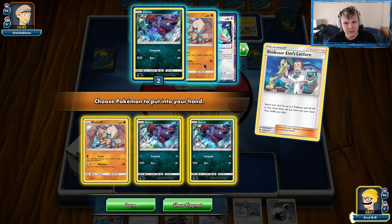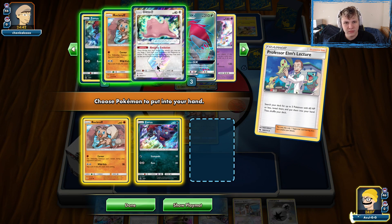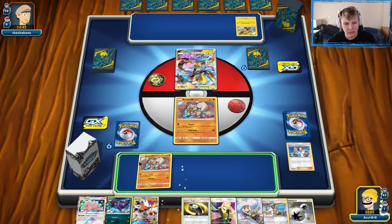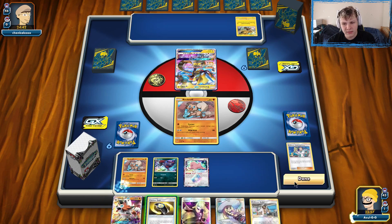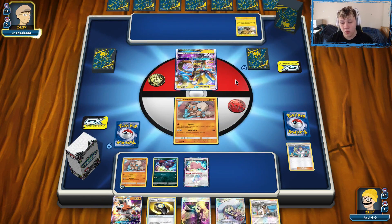Actually I want to grab the Ditto here — we could go Lycanroc, Lycanroc this turn. So we grab the Ditto, Rock Ruff comes down, Zorua comes down, Ditto comes down, and we attach the DC to Rock Ruff to get it ready to start swinging. There's a chance it gets killed by Zapdos, but I'd rather put the energy in play than not.